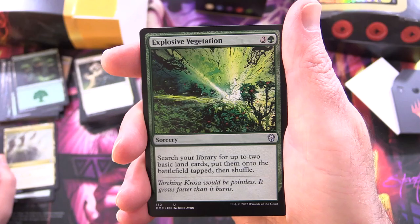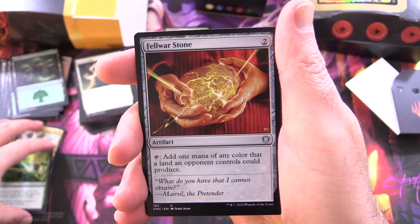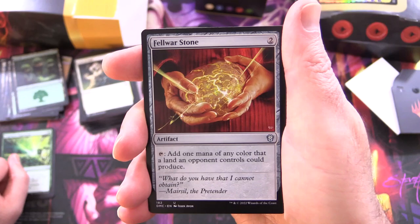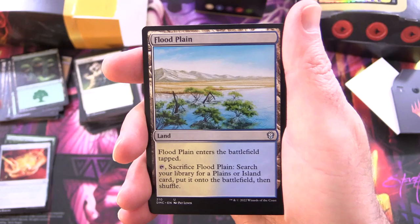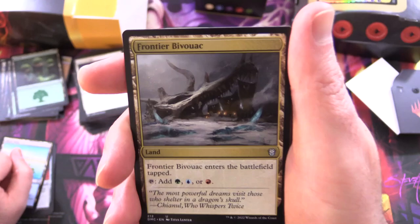Explosive Vegetation: sorcery for four, search your library for up to two basic land cards, put them onto the battlefield tapped, then shuffle. Fairwire Stone: artifact for two, tap to add one mana of any colour that a land an opponent controls could produce. Floodplain: enters tapped, tap it, sacrifice it, search your library for a plains or island card, put it onto the battlefield then shuffle.